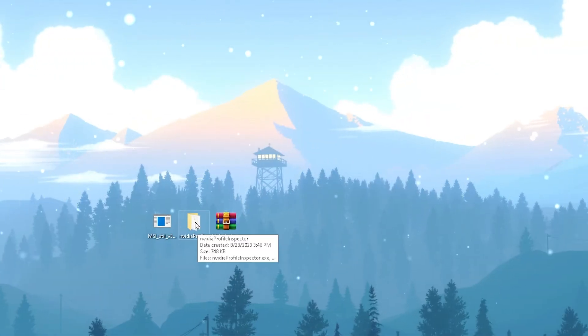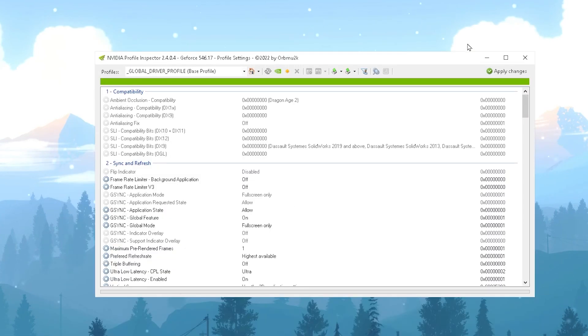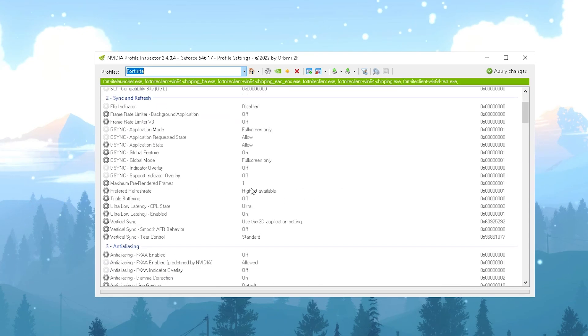In the next step we have NVIDIA Profile Inspector. Open the folder, find the .exe file, right-click and run as Administrator. Important: this only works for NVIDIA users — if you have AMD, check my YouTube channel for a dedicated AMD control panel settings video. Once in NVIDIA Profile Inspector, search for Fortnite and open the Fortnite profile settings.